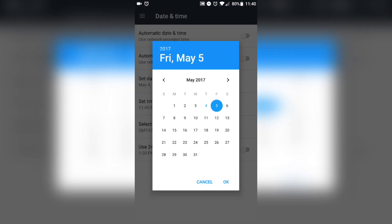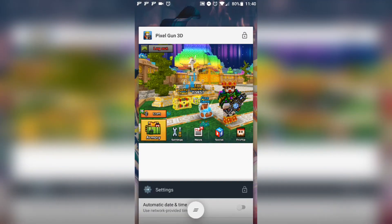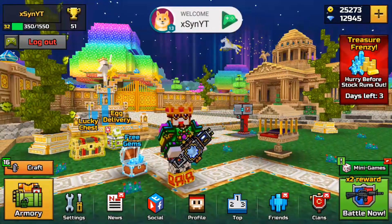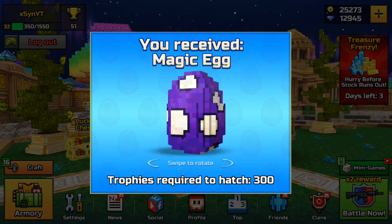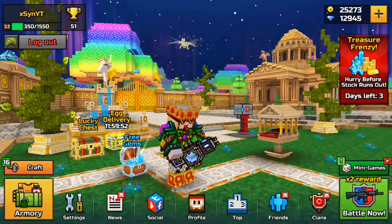I believe the next one should be an ancient egg, so we're going to do the same thing again — put another day ahead. For me it's May 5th, for you guys it would be around April 24th. Going back to the egg delivery — apparently I still have the magic egg, but anyway, you guys get the gist of it. You do get free eggs.